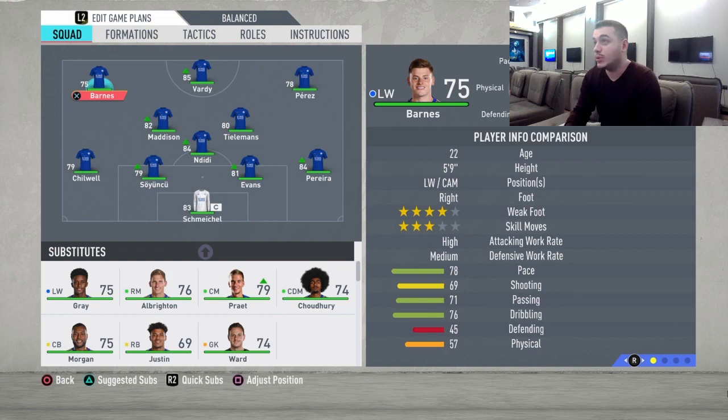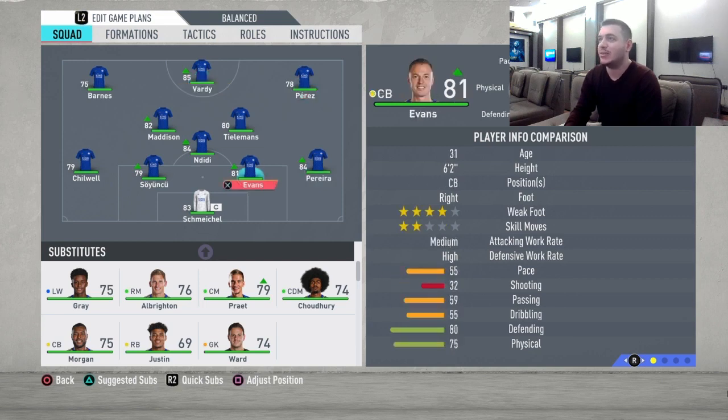In real life they play a 4-3-3 formation, but in FIFA you need speed, and Leicester City lacks a bit of that. The only two speedy players are Pereira and Vardy, but we have to adjust them to make them play at their possible best.